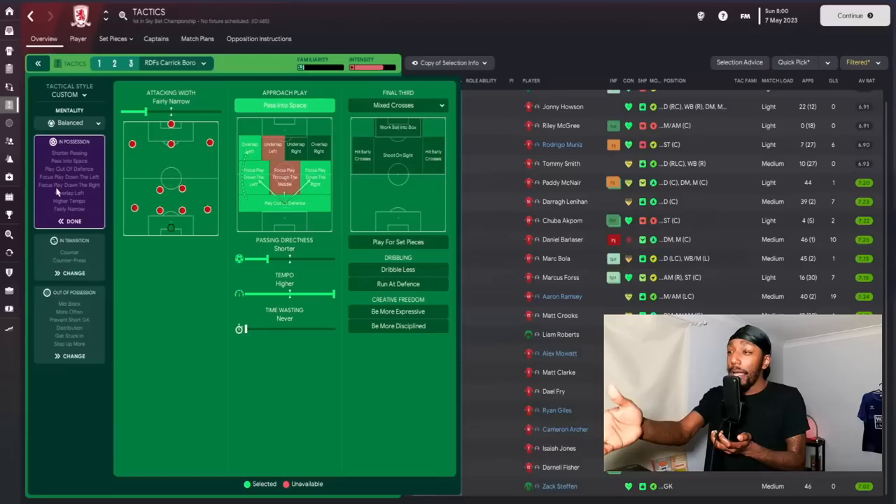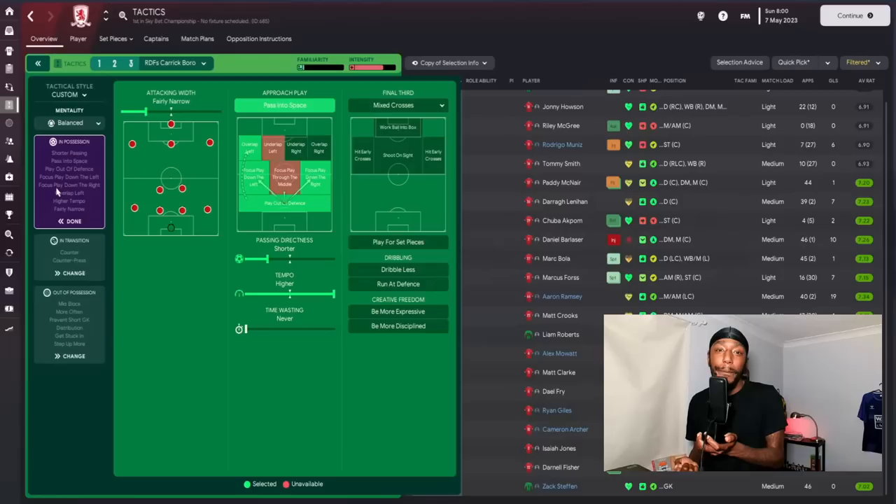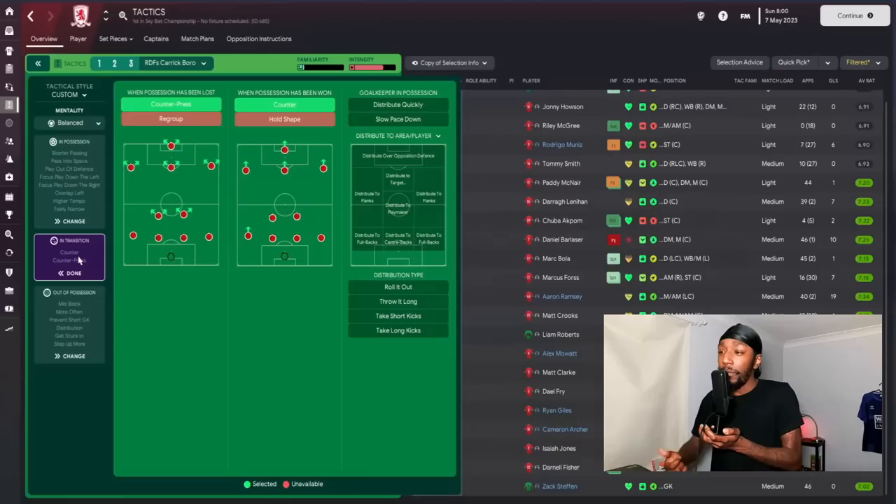Passing directness is on shorter but tempo is on higher. The balanced mentality tempo is kind of slow, and I noticed from a lot of players they were stepping on the ball and stopping play. With my centre-backs I didn't mind it — we're encouraging a press — but then midfielders were doing it unnecessarily when the full-back played the ball to them. They can keep play going, so I used a higher tempo and it eliminated that issue.